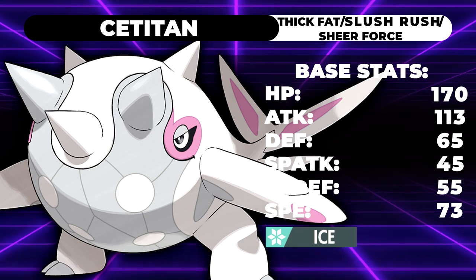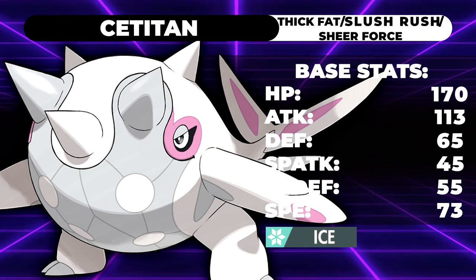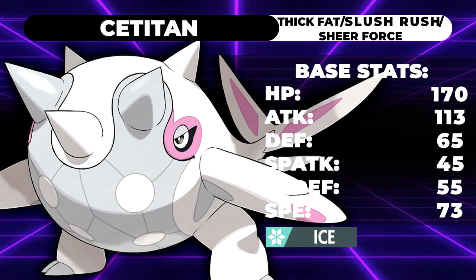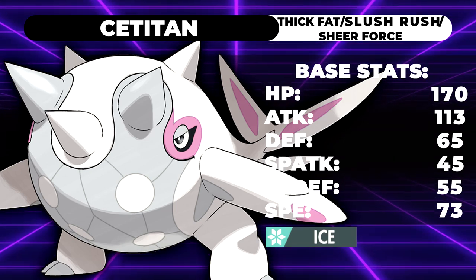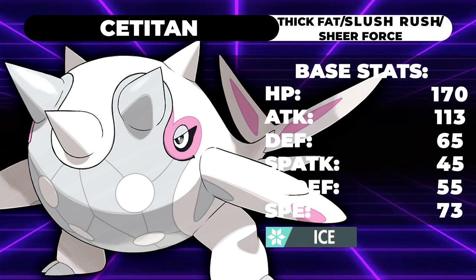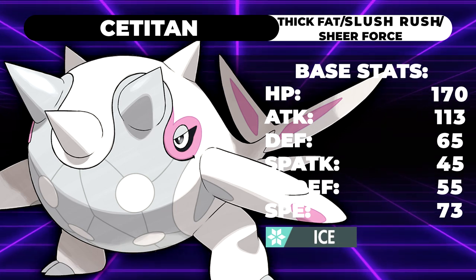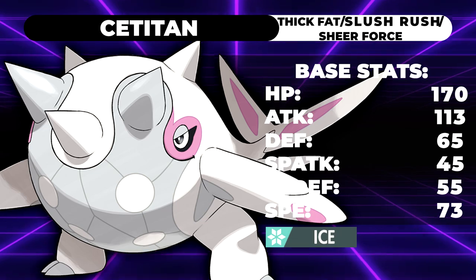73 speed might not look like much, but this thing has access to three abilities: Thick Fat, Sheer Force, and Slush Rush. Slush Rush is an ability that gives this thing double speed under snow. For those of you who played in previous generations, you might be thinking — snow? That's not in the game. Are you talking about Powder Snow, that move that sucks?